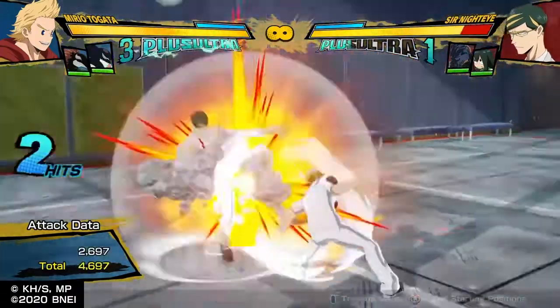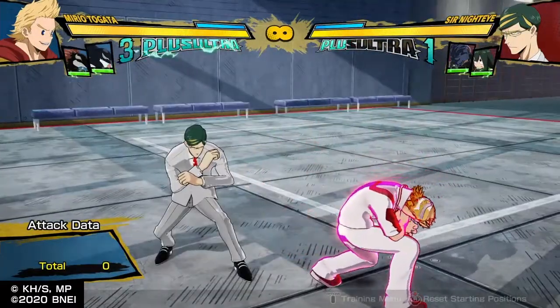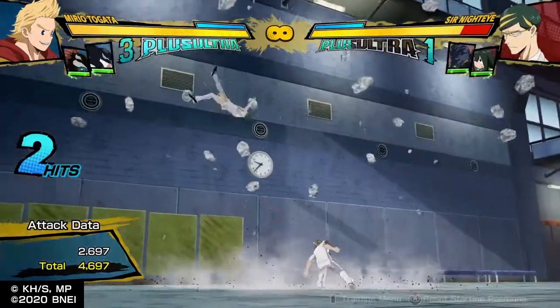Mirio's tool quirk two is another grab that Mirio has. He turns his back to you for a second and then charges forward with a grab, then slams you up into the air. This doesn't have many combo applications except if you dash cancel.